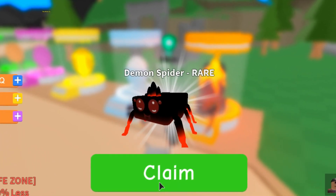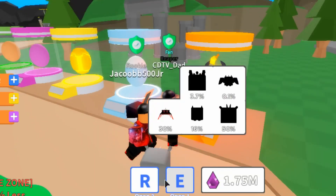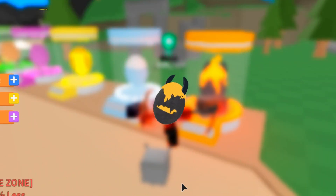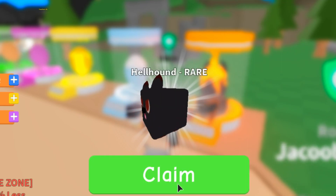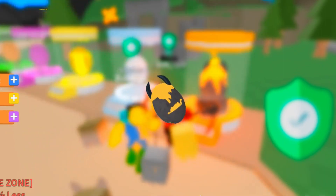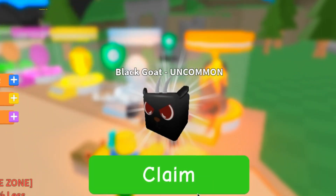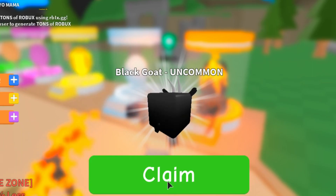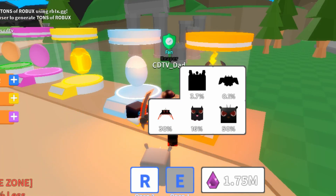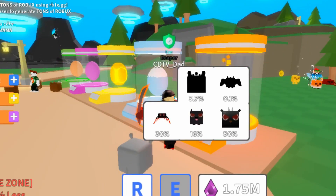I got a rare demon spider — 30% drop rate. All right, I'm only gonna be able to open a couple more after this. I got a hellhound — 16% drop rate, nice. Then a black goat — oh my gosh, it's possessed — 50% drop rate. I've only got 1.472 million shards left.